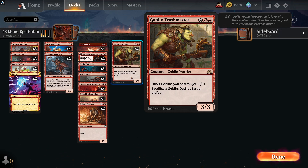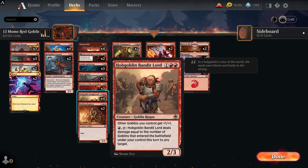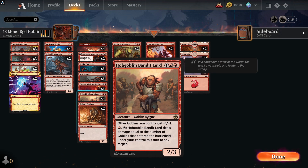Goblin Trashmaster: other goblins you control get +1/+1, sacrifice a goblin to destroy target artifact. Then you've got Hobgoblin Bandit Lord, another anthem card giving all your goblins +1/+1 — it's a 2/3 for three and not legendary. That's what's nice about both anthem cards — they're not legendary, so you can get multiples of them on the battlefield.